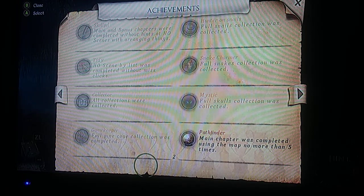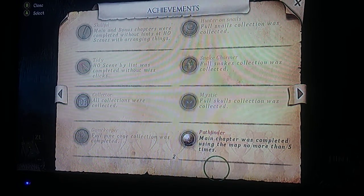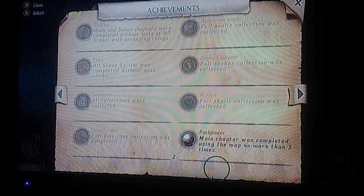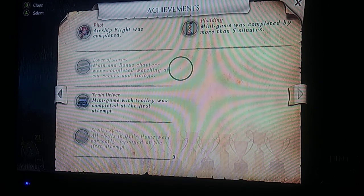Mystic — full skulls collection was collected. Gamekeeper — full pine cone collection was completed. Pathfinder — there's a lot of people that call me a Pathfinder, which is interesting. Main chapter was completed using the map no more than five times. I've told you this before when I was going through the main story — you must not use the map more than five times. Once you get the achievement for that, then you can use the map as many times as you want, because you have the achievement already unlocked.